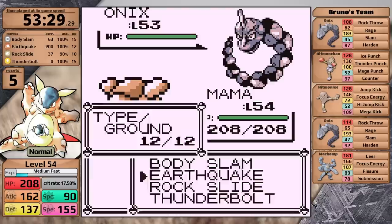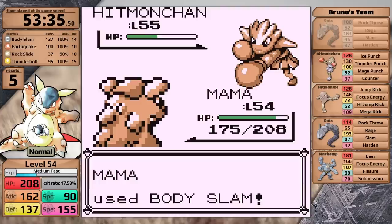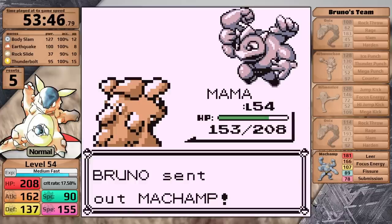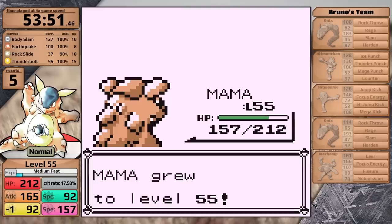Now heading to Bruno in Red. His movesets are much worse than in Yellow — the first Onix has Rock Throw and Harden, plus Rage. The Hitmonchan has Counter, which can be bad in some cases, but it just uses Ice Punch and I knock it out on the next turn. Body Slam one-hits the Hitmonlee, the second Onix has the exact same moveset as the first, and then I make it to Machamp. While it does have Submission in Yellow, here it has a significantly worse moveset knowing Focus Energy and Fissure — both moves that will do nothing to me. It just goes for Leer, and I knock it out with two Body Slams. No resets on Bruno for Red version.